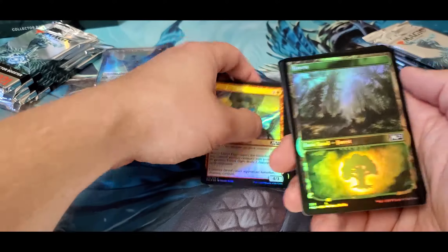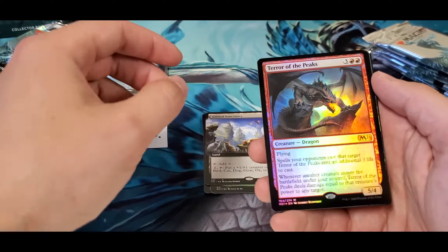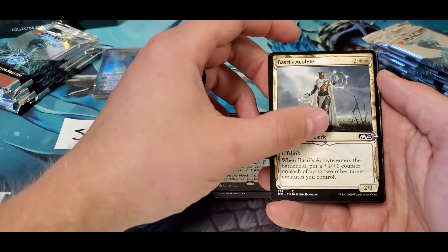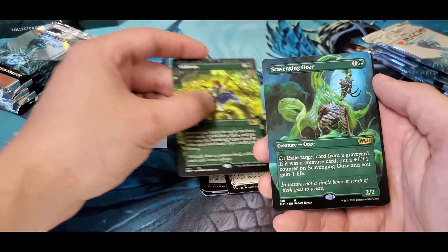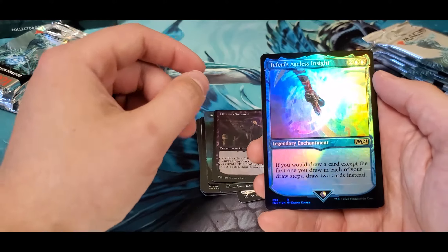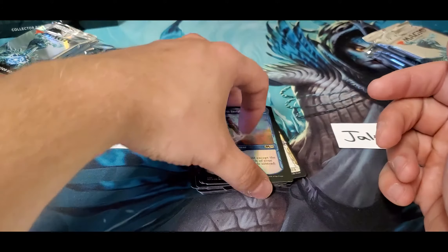Coming out swinging - got a Forest, an Animal Sanctuary, a foil Tectonic Giant, a foil Veto - definitely a fun card - an Acolyte, a Cultivate, another good pull. With an extended Scavenging Ooze, not bad at all. A little bit of value going on here. We got a foil Teferi's Ageless Insight, and a beautiful Angel token in the back - I usually do tokens first so it threw me off.